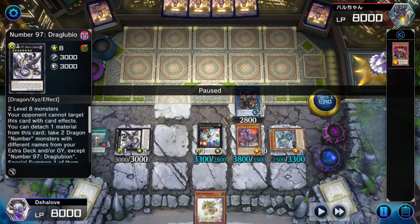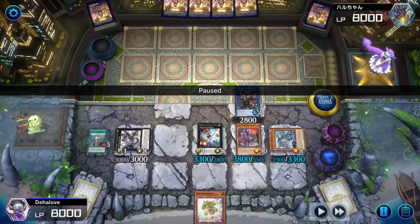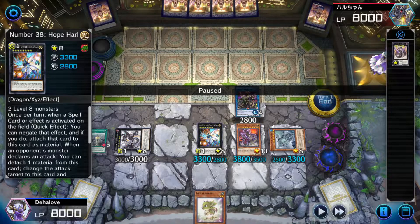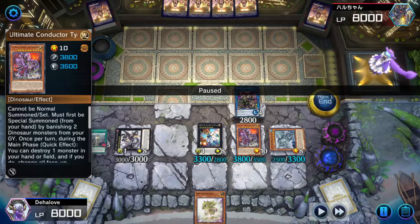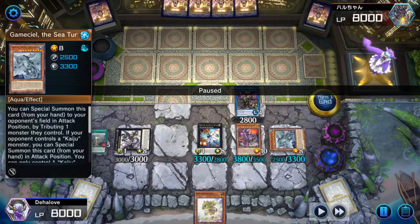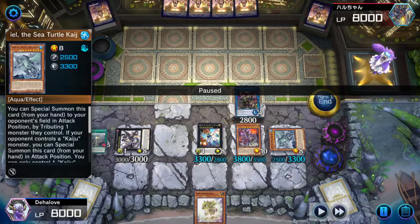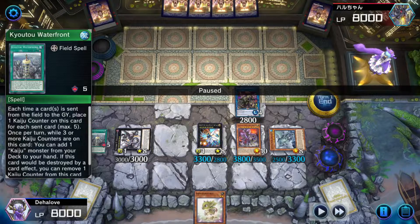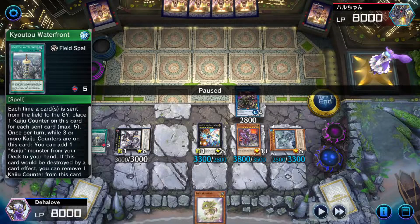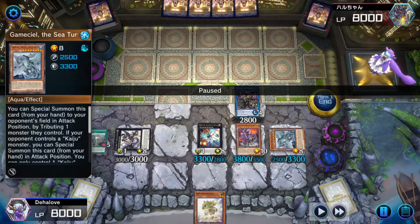So now what we have on this board: two negates to start with Gamma Seal, a Spell Negate with Hope Harbinger, a field-wide Book of Moon effect with our Ultimate Conductor Tyrano. The way Gamma Seal's effect works — when an opponent activates a card or effect, you can remove two Kaiju counters from the field to negate and banish that card. So it looks as though we only have two negates, but Kyoto Waterfront gains a counter each time a card is sent from the field to the Graveyard, so it will quickly refill itself on spells we were allowed to go through. Oftentimes Gamma Seal will provide at least three or four negations.